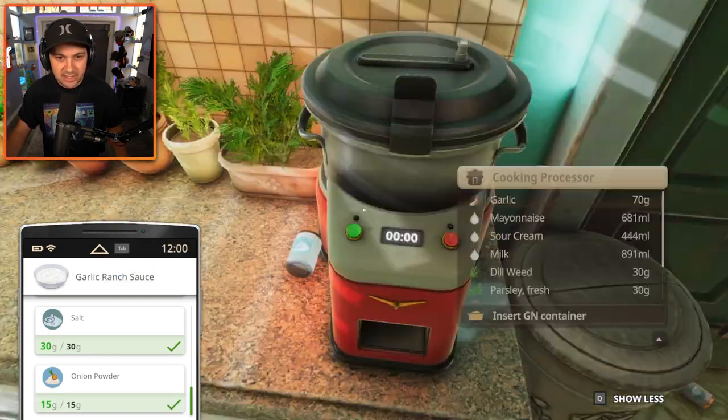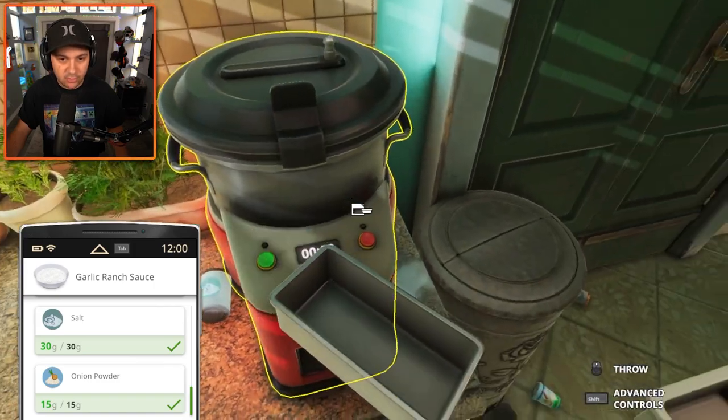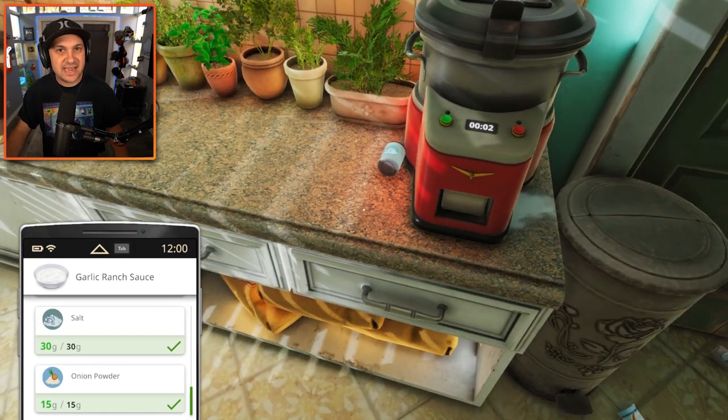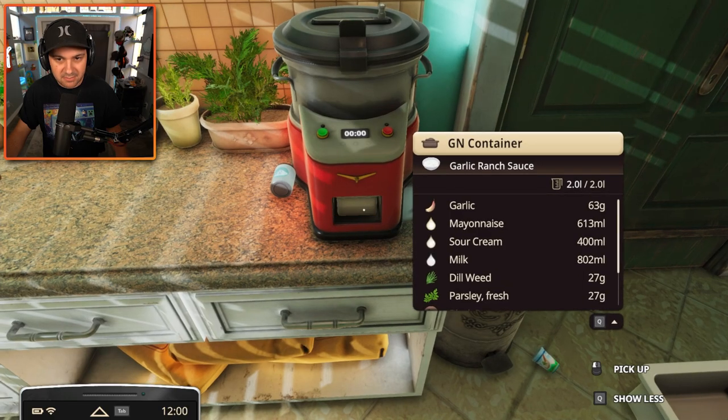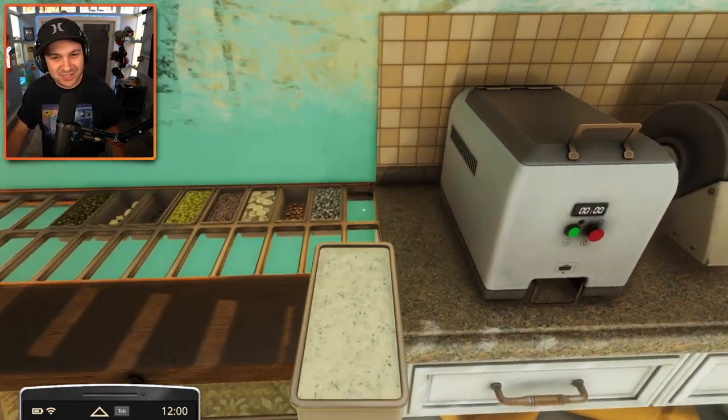Now we just need to cook it. I think I just need to press this button — it needs one of those containers. Go to your home container. It only takes five seconds — it's incredible. And our sauce is complete. It looks pretty disgusting.